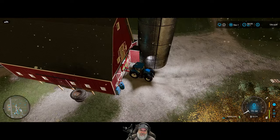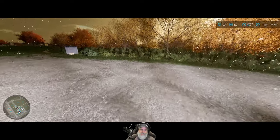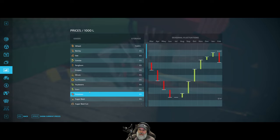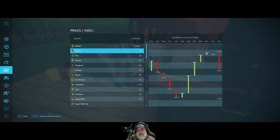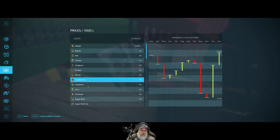I'm really baffled by that. I could have sworn it said December when I checked in November, like 10 minutes ago before I started recording. I must have had something else selected - the only explanation I have. I could have had barley selected because I was looking at barley, and barley does sell best in December. Maybe that's what it was. Okay, so I guess we're not selling our corn today.